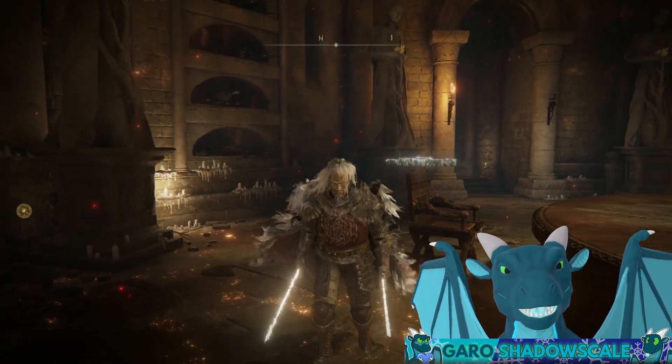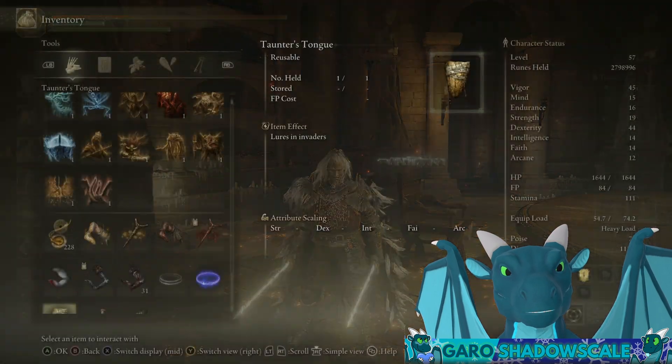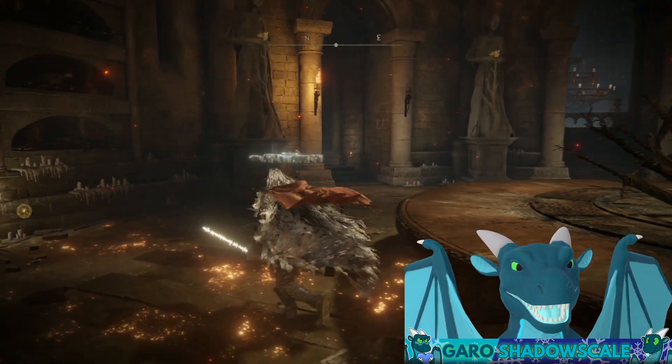One question I get asked a lot is: how do I have two coded swords when you can only get one per playthrough? Or how do I have 99 of all these consumable runes? The answer is backups and trading. That's how you duplicate items in this game.